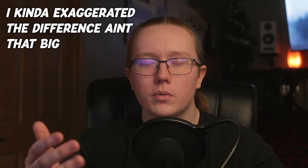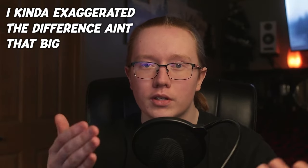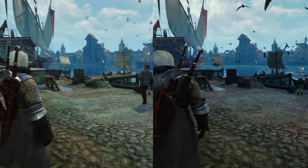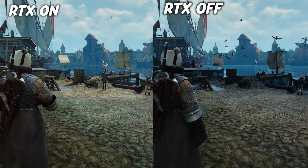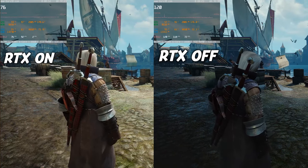The next game is The Witcher 3: Wild Hunt, which got ray tracing support in the next-gen update a few months ago. This is one of those games where there's a really big difference between the two, although it's not necessarily a good difference — some of you might think ray tracing turned off looks better. Ray tracing was turned on on the left side and turned off on the right side.